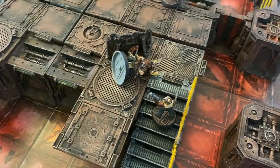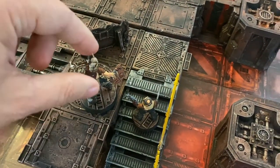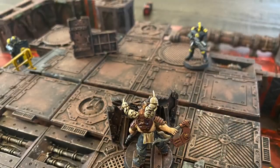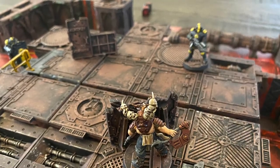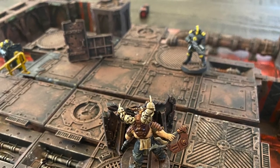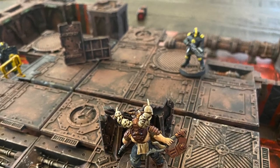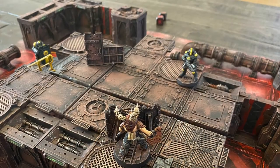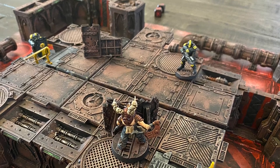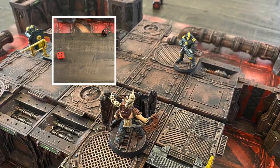Mephisto activates using a basic action to stand up — remembering he was knocked back an inch from the grenade — then uses a simple action to move back into cover. Necromunda has a rule that you cannot go within 1 inch of a fighter unless you're performing a double action charge move; you must stay an inch away unless charging. At the end of round two there are no bottle checks required and no recovery tests, so we ready up fighters, roll priorities, and we're on to round three.